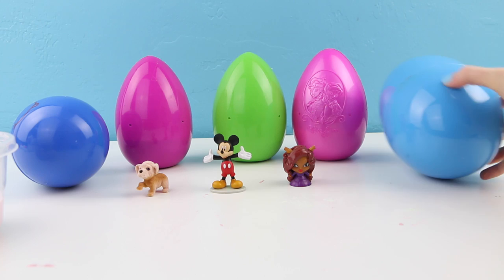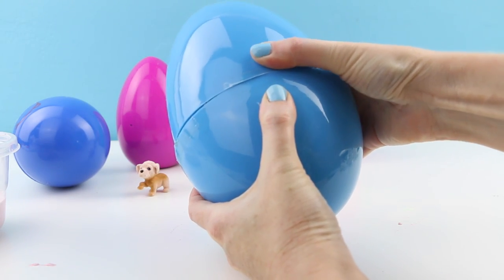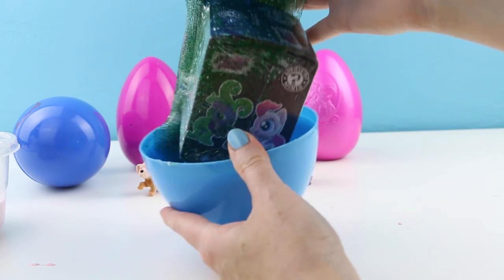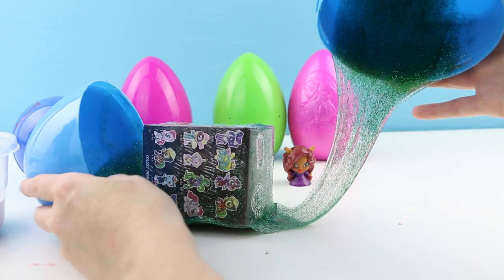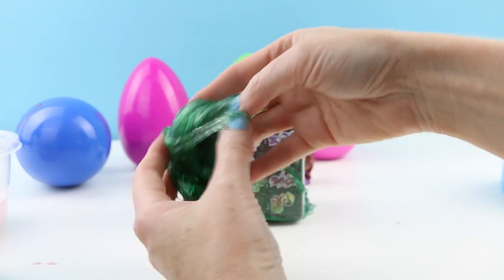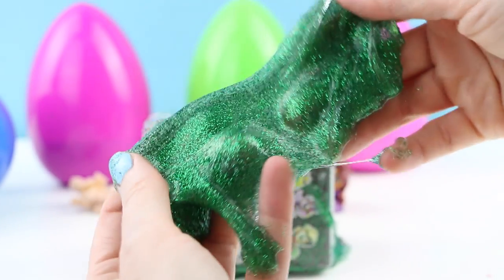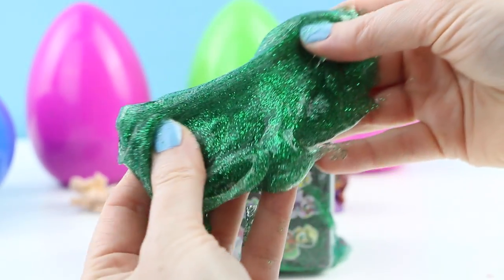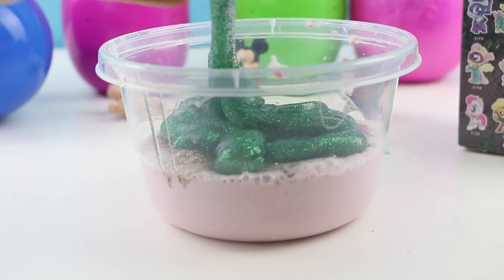Let's open up this gigantic blue egg. This one has some weight to it. It's a green glitter slime — oh my gosh, this is really pretty too. It's a lot like the gold slime but a really pretty green glitter. Let's add the green glitter slime to the bowl.